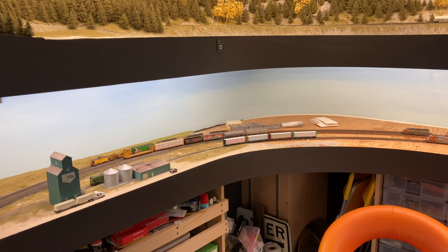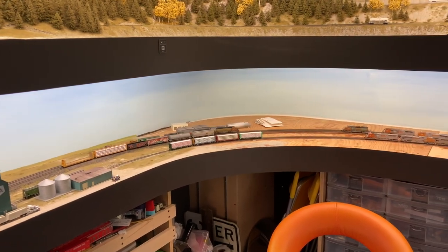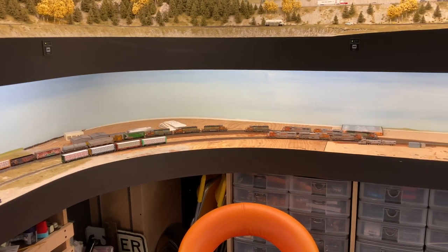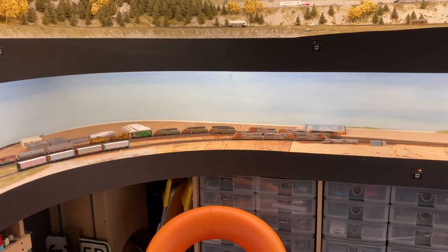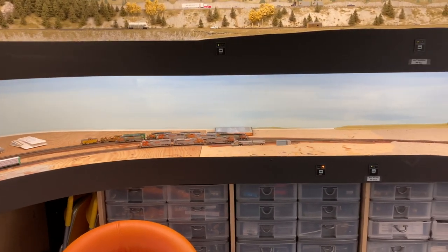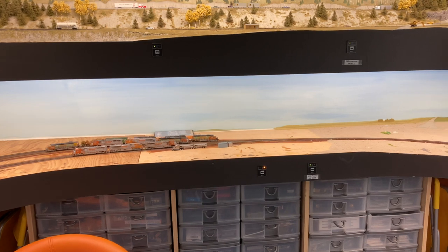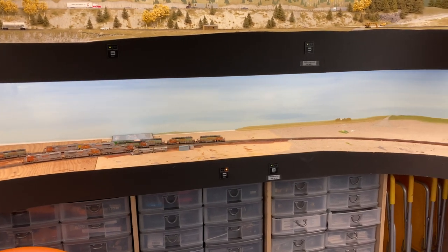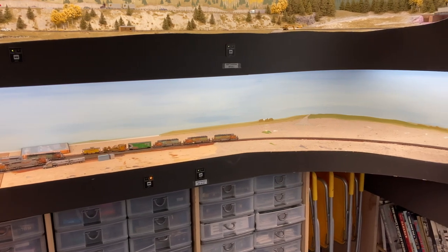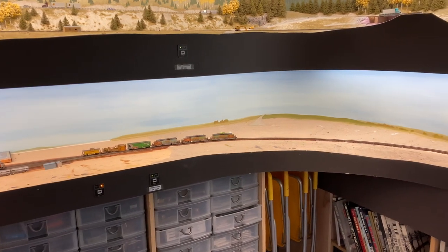Of course, this scene is nowhere near done, but you can see that just a little bit of paint on the backdrop really adds some depth and some perspective. And as we come through the plywood here, this is where the pushers are stationed — this is the Pinscher Push, two sets, and they assist trains westbound up the big grade. Before I continue with scenery here, I have to get Highway 3 laid into place and then I can keep going. That's going to disappear into the backdrop behind a grove of trees or something.